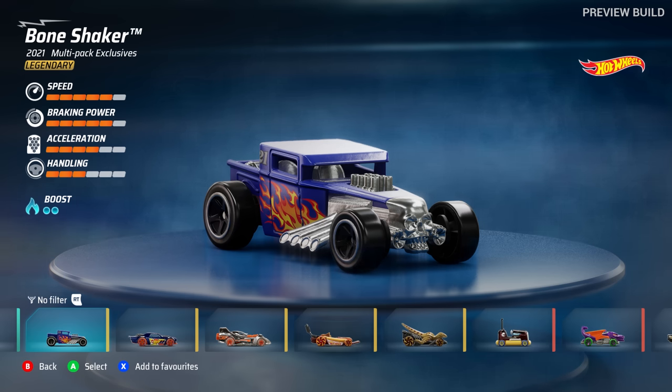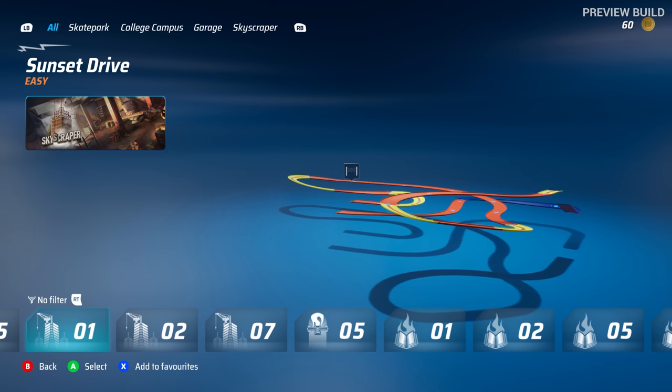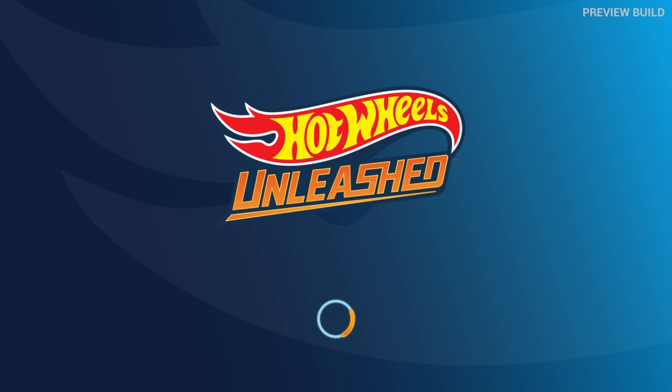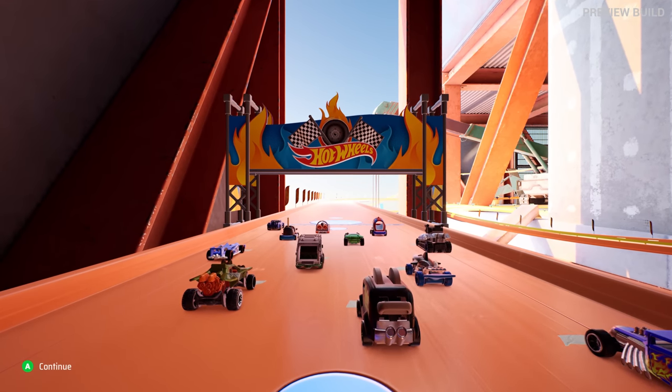We have to go for the Bone Shaker first. As you can see from the stats, this is a legendary car and we need to use it straight away. Let's start with the first race. I just want to jump into the game and go all-out speed. I'm playing Hot Wheels Unleashed on PC by the way, in 4K. Things are subject to change.